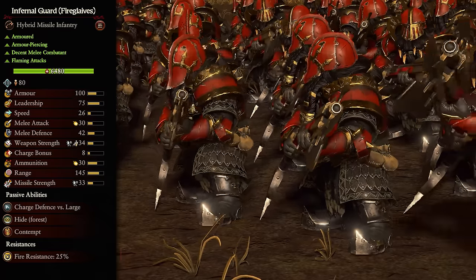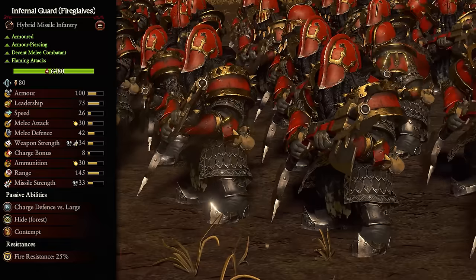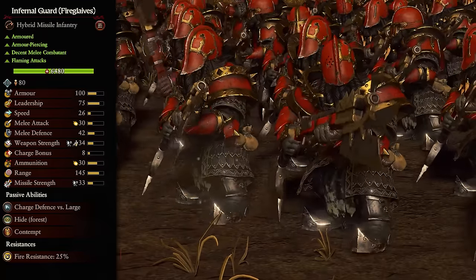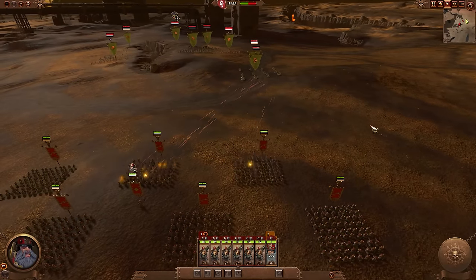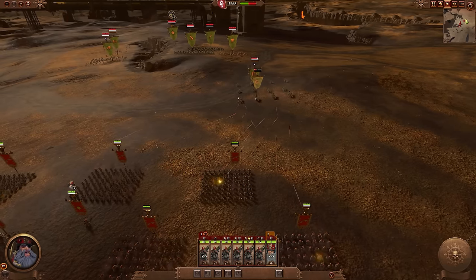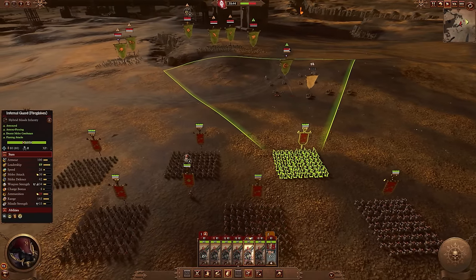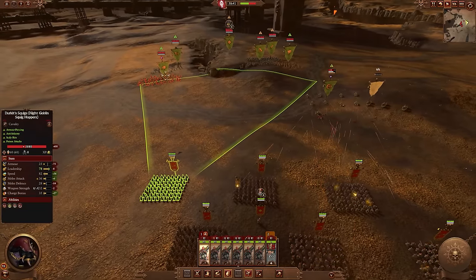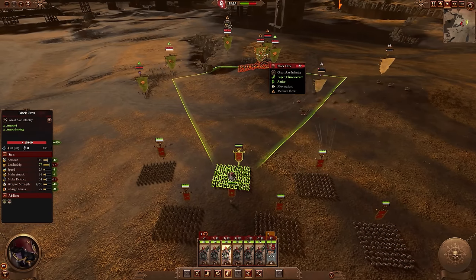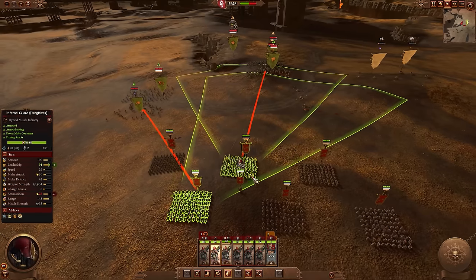Taking second place, we have Infernal Guard Fireglaives, and back to the Chaos Dwarfs we come. The Fireglaives are one of those units that can be a doomstack without even building Lord skills or anything like that. The base units alone, with no XP or even a Lord, can wipe entire armies off the map, no problem. Ranged first: medium range, tons of ammo, and a crazy amount of damage mean they can wipe out most threats before they even get close. It's a straight line, but that's nothing a little organization can't fix. And if enemies do close the gap, they're also pretty damn good in melee with very high armor, defense, melee attack, and damage that ain't too shabby either.